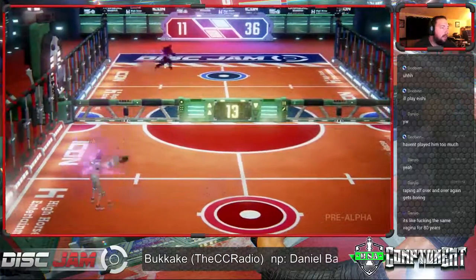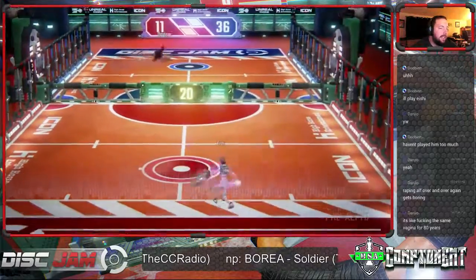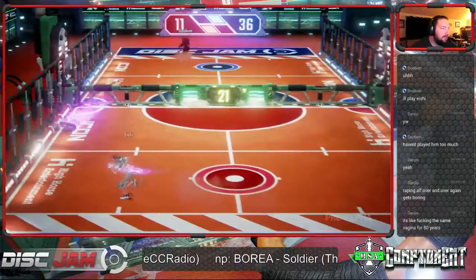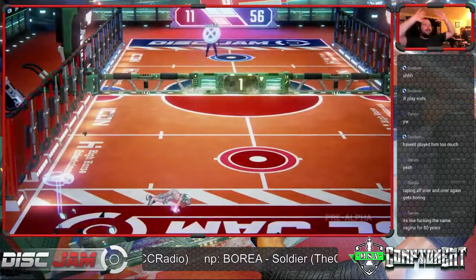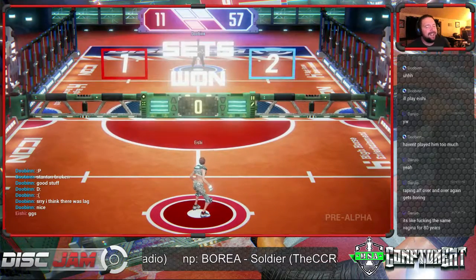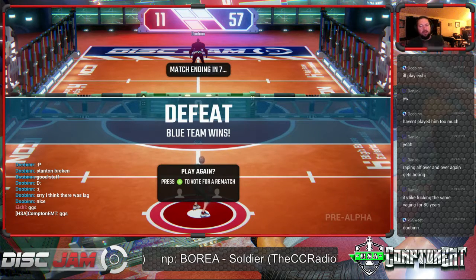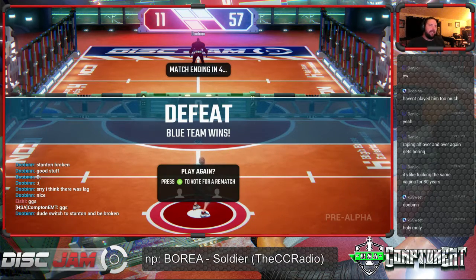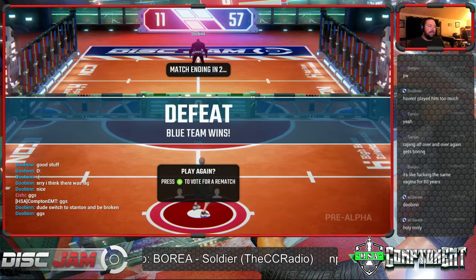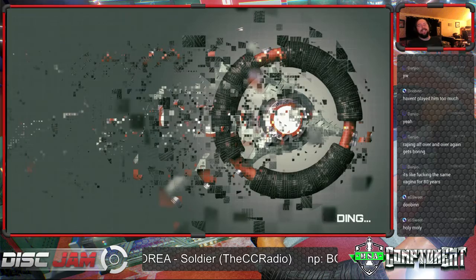Both players on juice right now. Ishii lobbing, gets rid of Dubin's juice. Dubin picking up the hard hop and gets the post for the win — taking it three games to one. Beautiful, beautiful game, ladies and gentlemen. It looks like we might have a new champ on our hands. Dude, switch to Stanton and be broken!